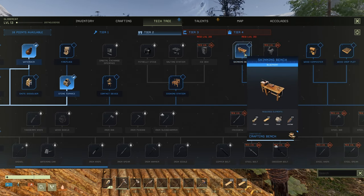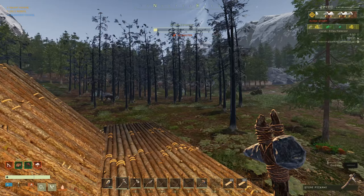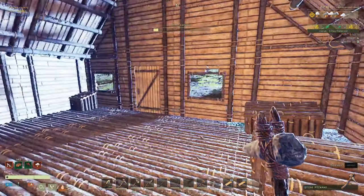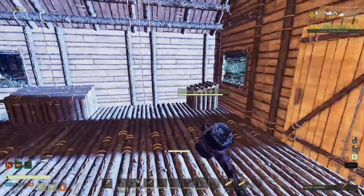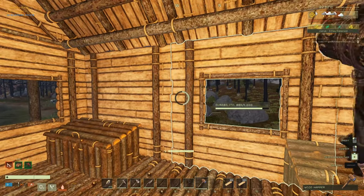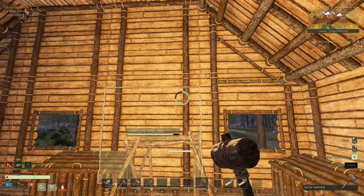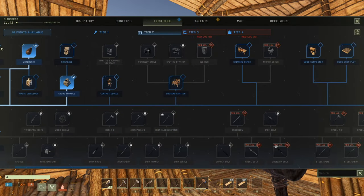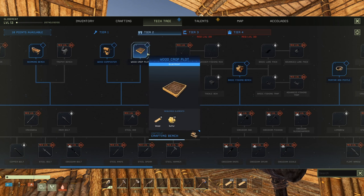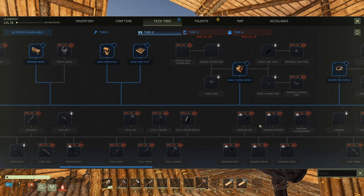What else? Skinning bench. The hunter knows — preparing an animal can be a slow, messy, wasteful task. Better look at this. Inside it looks like we're getting a storm, and we're gonna have to get out the repair hammer. I think some of this damage is from animal attacks I had. Let's get back to looking at the tech tree. Wood crop plot, wood composter.